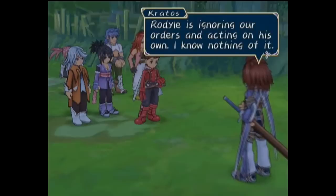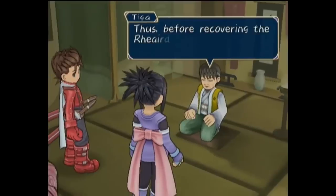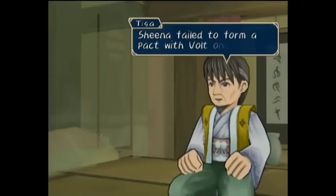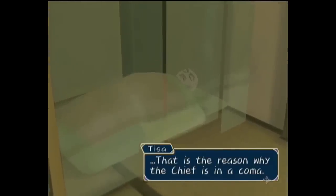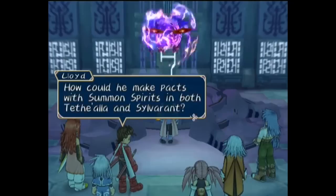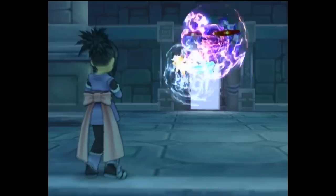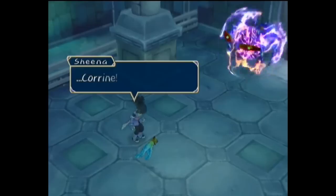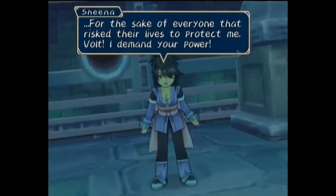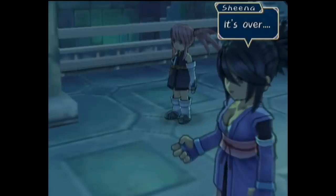Appearing all of a sudden, Kratos is confused on the state of Colette, as Rodial is ignoring orders and acting on his own, though he advises them where to go from here. Figuring the time is now to form a pact with the spirit Volt to power up their Rheairds, Sheena is reluctant as she failed with Volt before, and that is the reason the chief is still in a coma. Heading to the Temple of Lightning, they encounter Volt, who claims it has once made a pact with Mythos already. Not desiring another pact, it blows the party away and shoots a bolt at Sheena, though her companion spirit Corrine takes the hit to save her. As Lloyd holds off Volt, Corrine encourages Sheena to succeed and then dies, compelling Sheena to step up and challenge Volt for the sake of everyone who's fallen to it. Edging out a victory, Sheena overcomes her weakness and gains the powerful Volt as a summon.